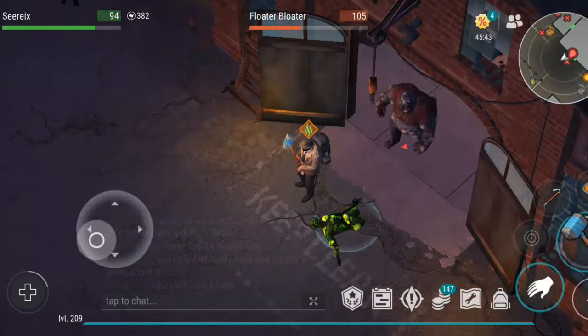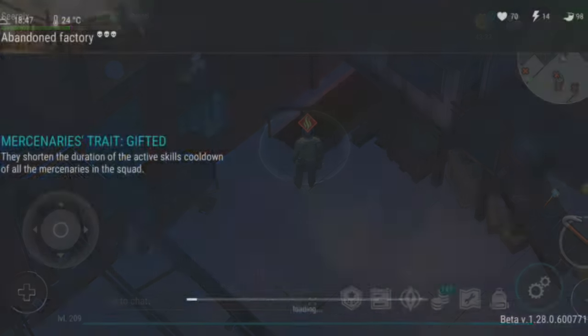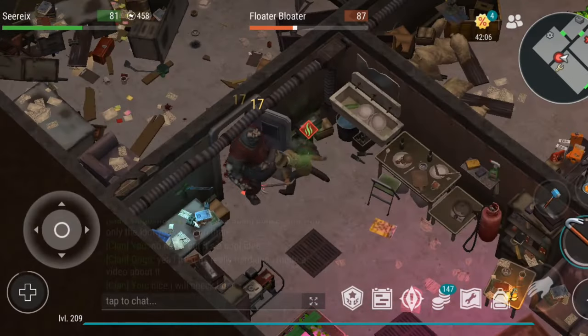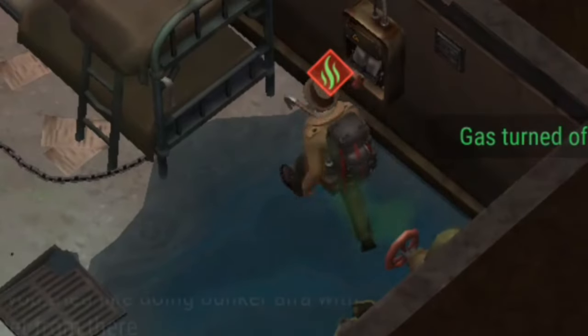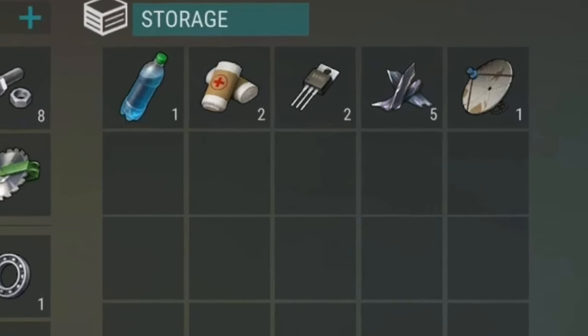Inside the building, you can clear the path by activating valves to open a door leading to the basement area of the factory. In the basement, you will encounter toxic spiders, floater bloaters, and toxic abominations, along with electric and gas traps that require switches to disable. Clearing the basement is essential for gathering antennas, a key item for settlement progression.